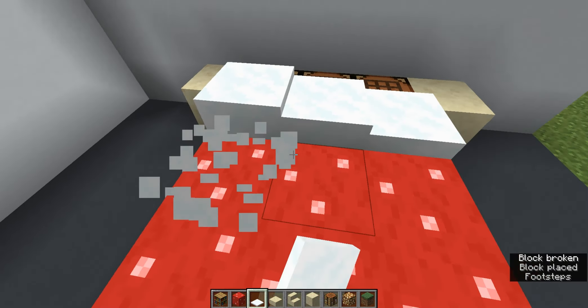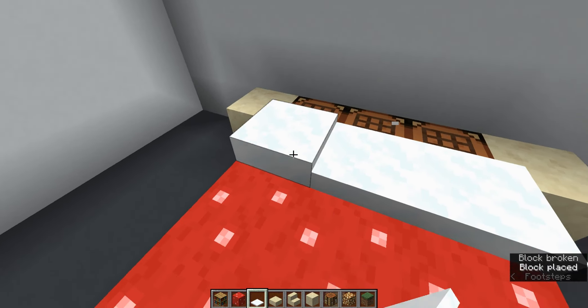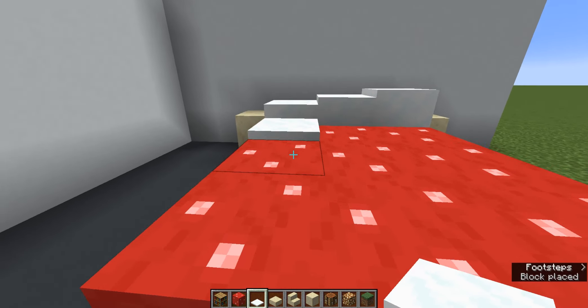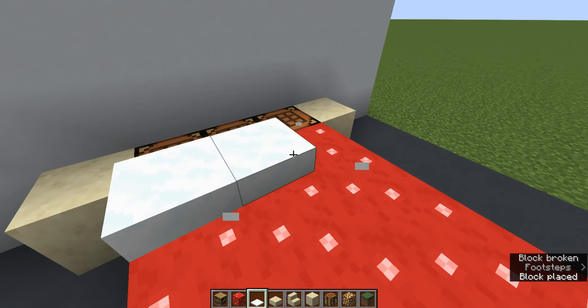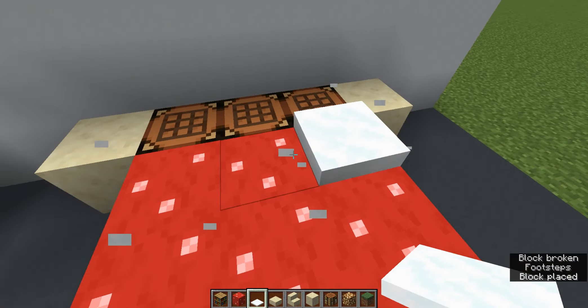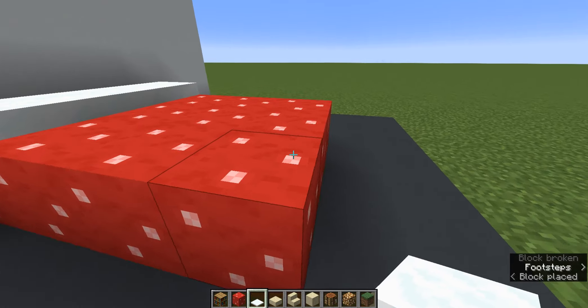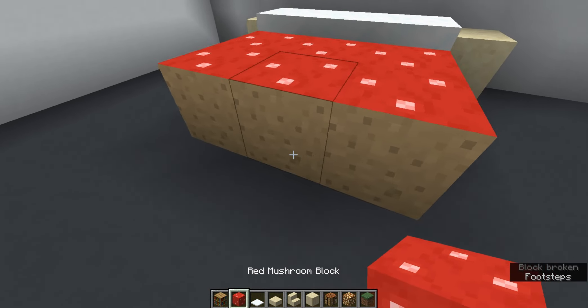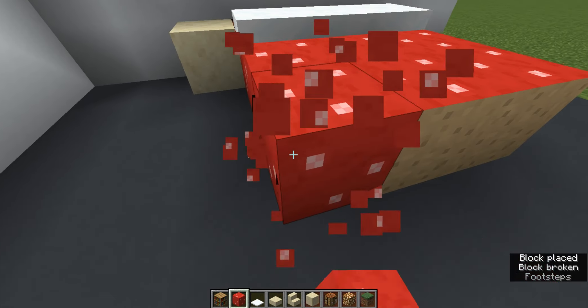Put some snow for the pillows, or you can do something like this. I'm doing three layers, just in case you wanted to know. Or you could just do two, and if you do two, get rid of the last block.